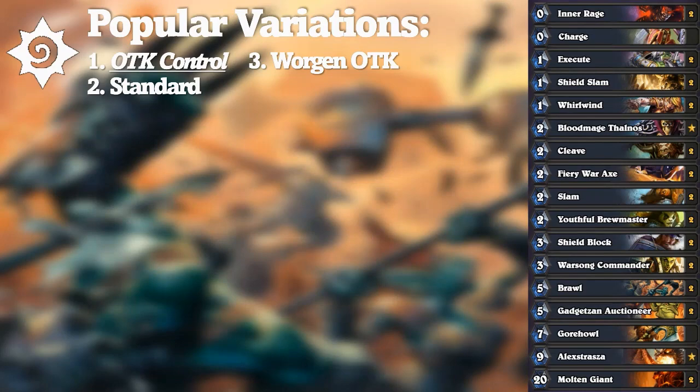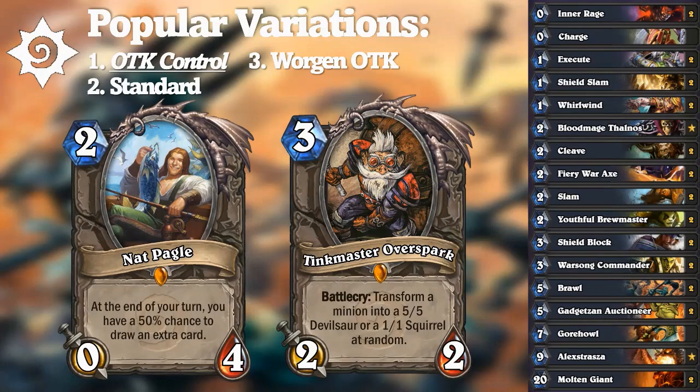Broken legendaries like Nat Pagle and Tankmaster Overspark were extremely popular. Nat Pagle was a 0/4 that drew at the end of the turn rather than the beginning — meaning if not removed, it could draw two, sometimes three cards, making it one of the best cheat-draw effects in Hearthstone. Tankmaster Overspark was a 2/2 that let you target a Polymorph, which though random — either a 1/1 or 5/5 — was played in almost any deck that went late. Since many of these core pieces were nerfed, the deck was pretty good, but such data has been lost to time.